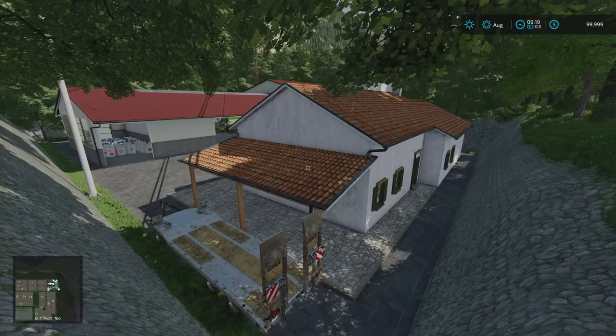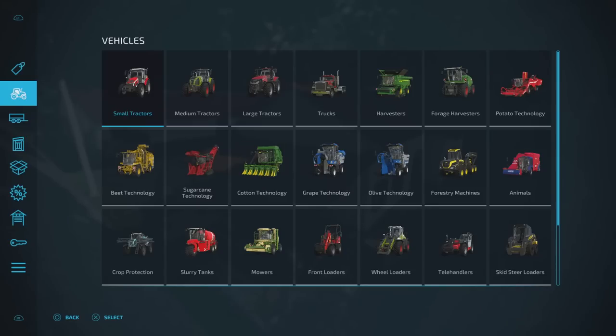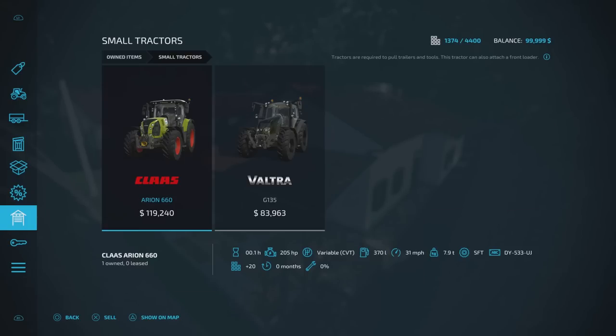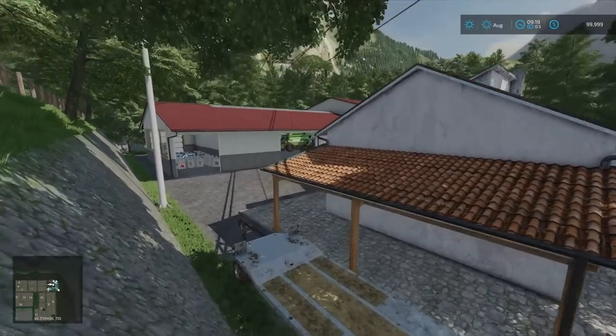Looking at the start equipment on New Farmer, there's a fair bit of stuff. We've got the Class Axion voucher tractor, the harvester, the pickup, a Class trailer, the headers — the corn header was in the main barn. We also got a plough, water tank, forage wagon, third sizes spreader, sprayer, seeder, power harrow, cultivators, front loader gear, the trailer, header trailer, and weights. A fair bit of gear to be starting off with.